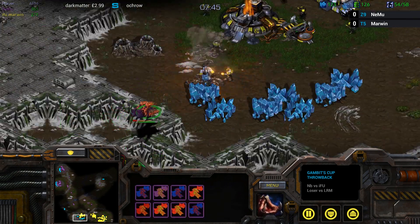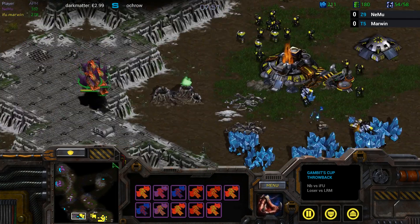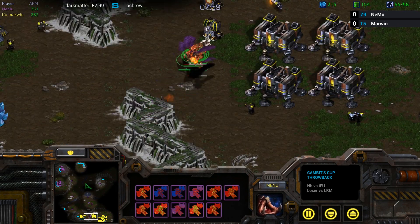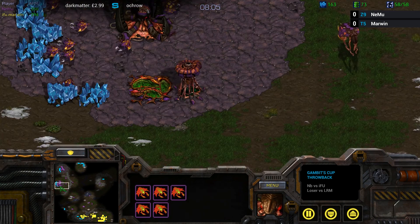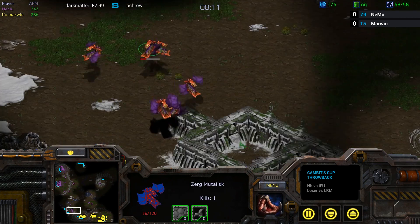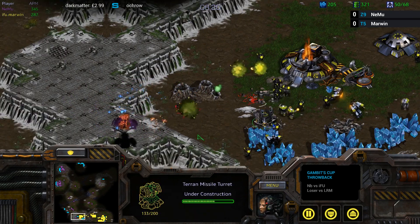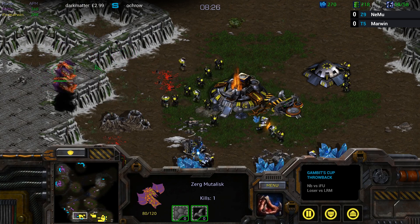Usually when Zerg goes two-hatch Muta, you very often see them get the plus-one attack to really make the aggression worth it. Nemu seems to be semi-all-in on this attack — look at the mini-map. He seems to have very little in his bases. Very few drones at his natural, not that many at his main either, and no sign of a third base. He's still making more Mutas. Nemu feels like he's all-in on this two-hatch Muta against Marwyn. So as long as Marwyn can just defend and not die, he should really be in good shape. Nemu's economy is really quite poor right now.